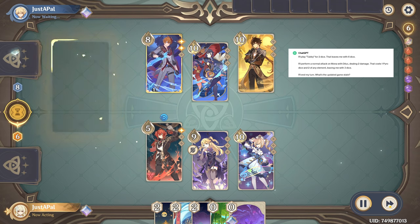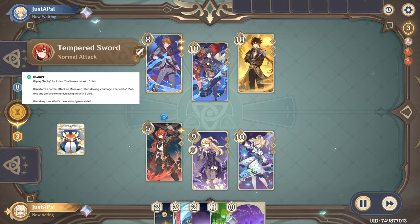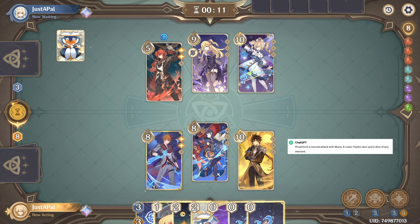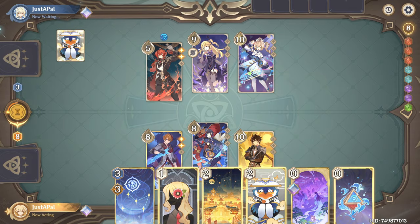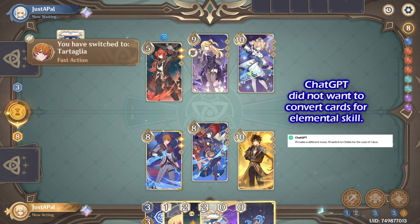I'll play Tubby for two dice. I'll perform a normal attack on Mona with Diluc. I'll use one Hydro Reso die to perform Mona's elemental skill. I'll switch to Child for the cost of one die.